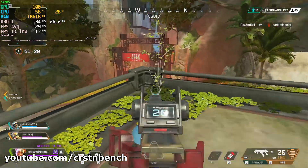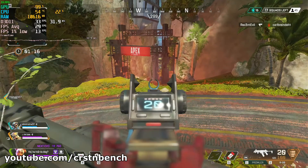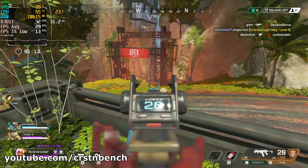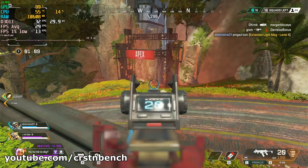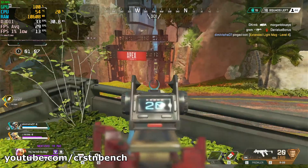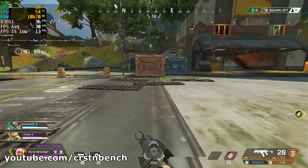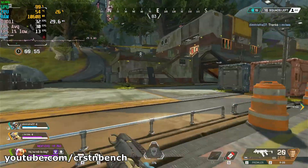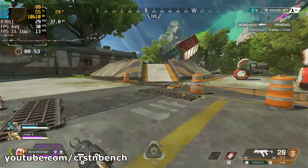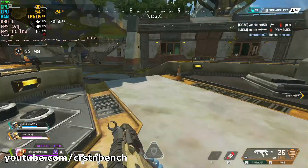The problem is the moment an enemy shows up, I wouldn't be able to see them clearly. In Apex Legends, you want at least 900p — best of course would be 1080p. The low settings aren't that much of a problem since it's a competitive shooter.